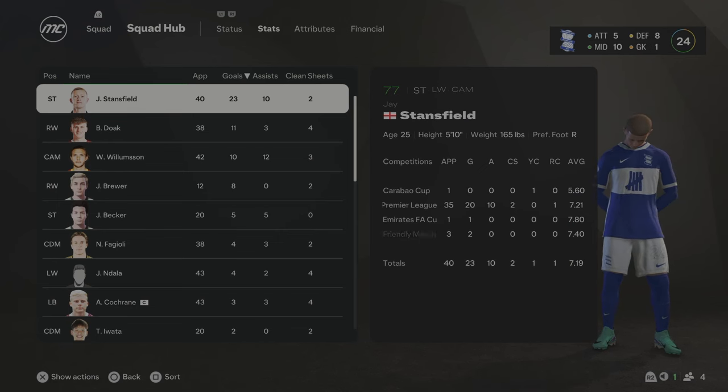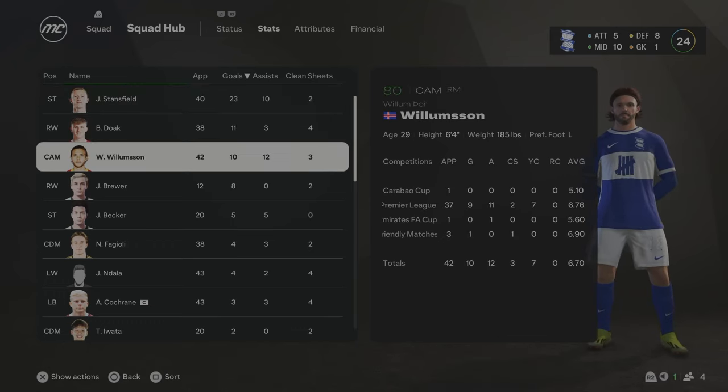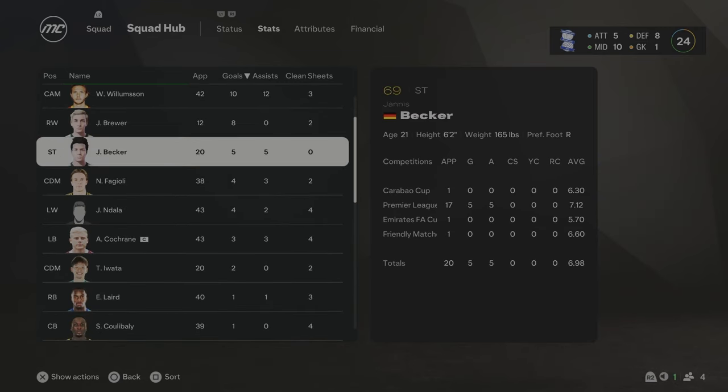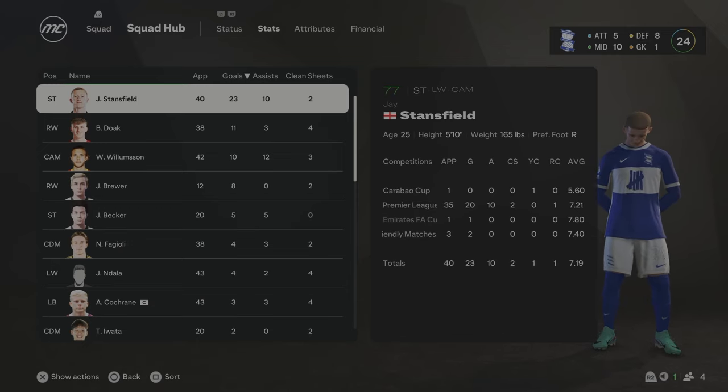Season 4 stats: Stansfield ended on 23 goals and 10 assists, really good considering we finished 16th. Ben Doak got 11 goals, Williamson 10. Our youth player got 8 goals at 18 years old - one for the future. Becker got 5 goals and 5 assists. It was a really bad season overall but we somehow managed to just stay up. I honestly thought we were going to get relegated. For Season 5, my plan is to upgrade the defence and the goalkeeper - we conceded 70+ goals. Even though we were scoring quite a lot, we conceded so many.